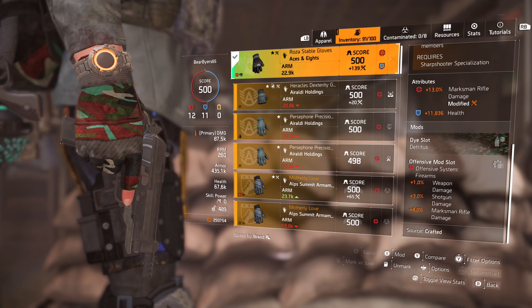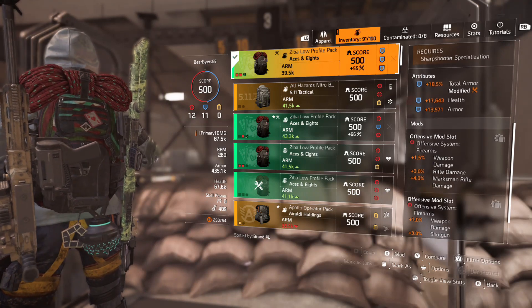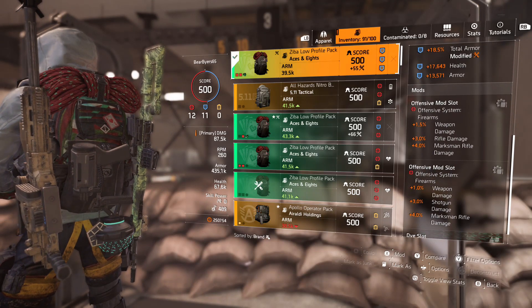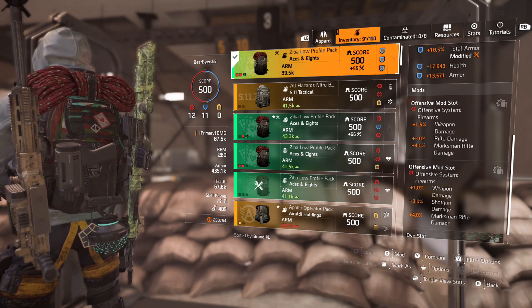On the backpack we needed one with three blues, so we found an Aces and Eights backpack with some health and armor and rolled the highest total armor we could. Since it was already pretty tanky, the 18.5% rolls that up. Some of you were lucky enough to buy the 20% backpacks from the vendors back then.